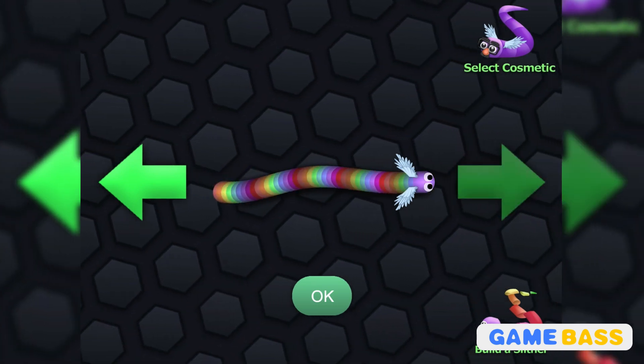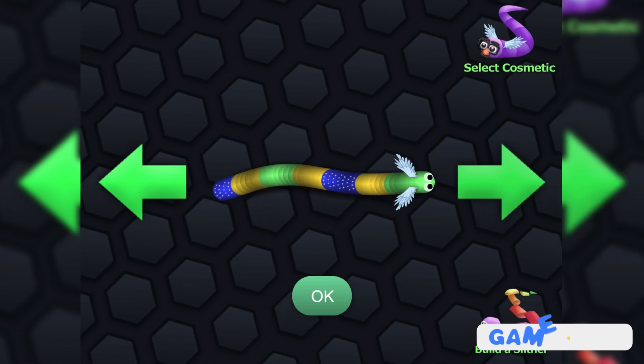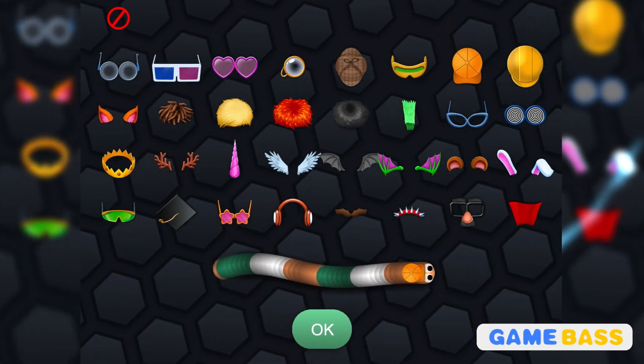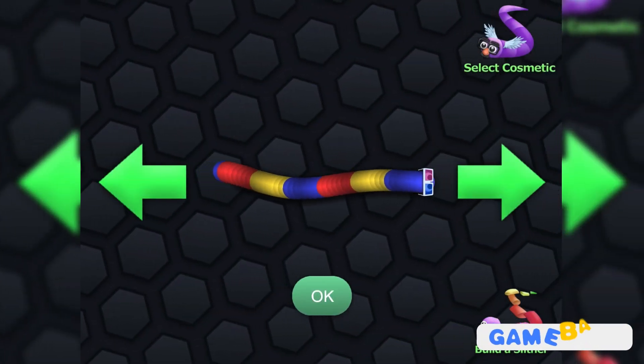The good thing is that they're all free. Beautiful. So there are several different options. Let's see if we can get a really nice one. Is that a baseball hat? Oh, this is nice — 3D glasses. Awesome.